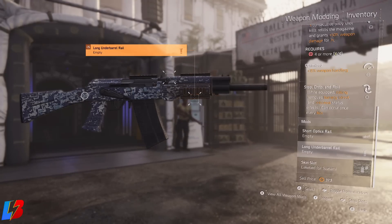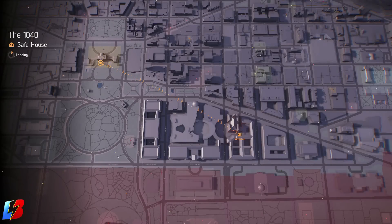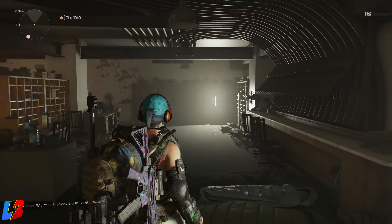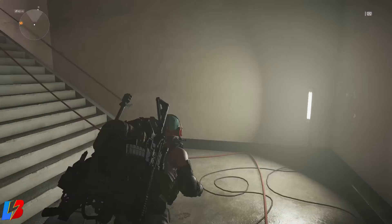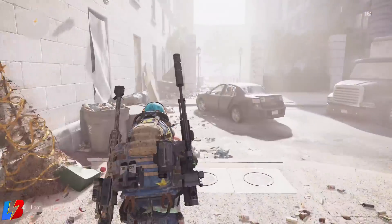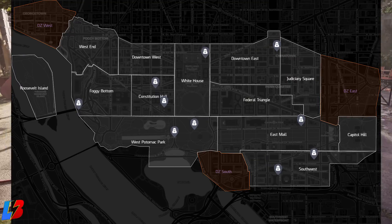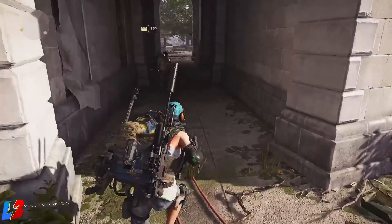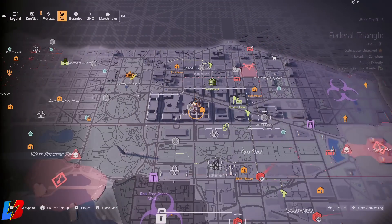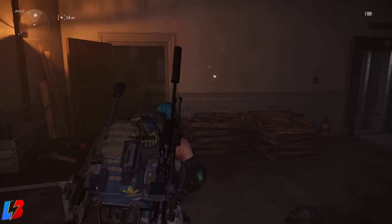Now let's talk about how you'll be able to get this weapon. You're going to need to find the Snitch — he snitches on where Mendoza is. Every time I need to find the Snitch I go to the 1040 safe house, work my way out of the hallway, find the Snitch, and find the location for Mendoza. A map showing all the different areas the Snitch can spawn is shown on screen. Once you locate the Snitch, look for the shopping cart icon on the map, head to that location, find Mendoza, and check her inventory — she will have the Tsunami tactical SG-12.